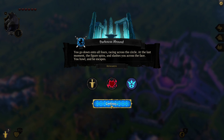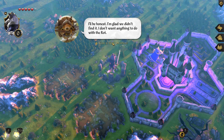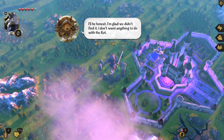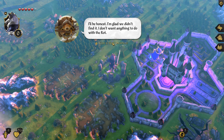You drop to all fours racing across the circle — at the last moment the figure spins and slashes you across the face. You howl and he escapes. He got away and he took the poppet with him. I like that element though — every encounter is random. It allows for variety in play. Unless you can keep up with that really fast turn cycle you're not going to figure out what you want. I'm assuming later when you're more leveled up you'll have more success tokens.